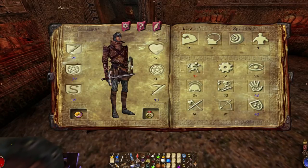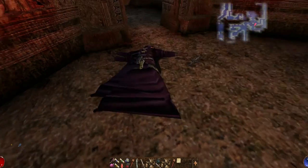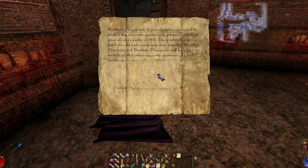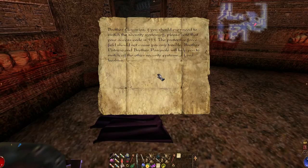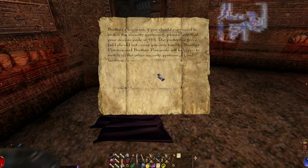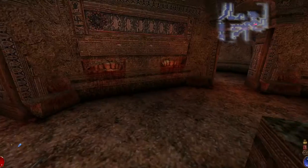I put the key in my key ring. What does that note say? "Brother Glavassius, if you should ever need to switch the security system off, please note that your access code is 113. The protective force field should not cause you any trouble. Brother Patrizio and Brother Pascal will help you to switch off the other security systems. Lord Aserbius." 113.